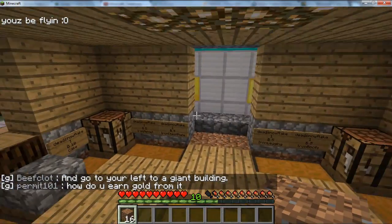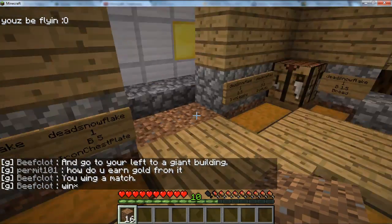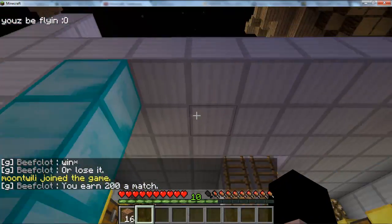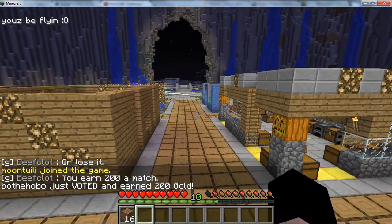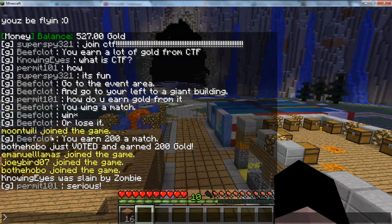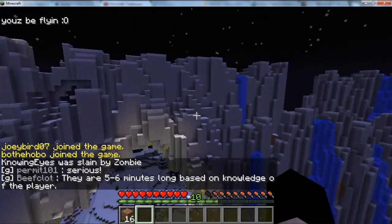All these surrounding buildings are little shops that everyone has set up and paid for. For example, Dead Snowflake is selling iron chest plates for five gold — you simply right-click the sign and you'll buy them. And as you can see, Bo the Hobo just voted and earned 200 gold, so that's a really good example of the voting.